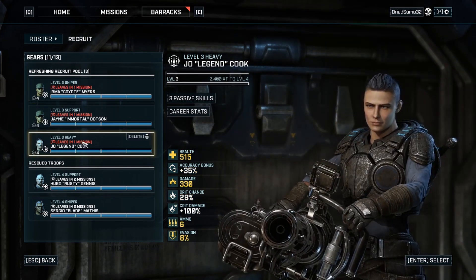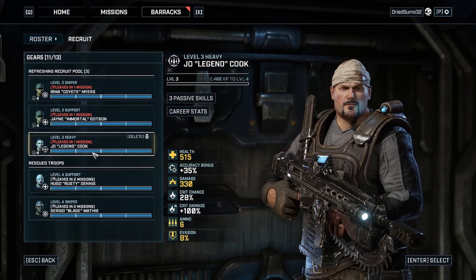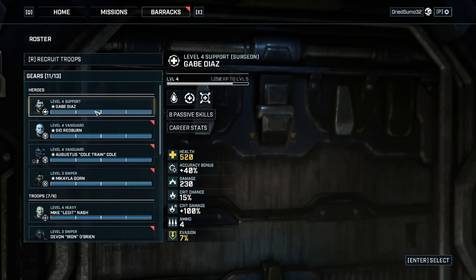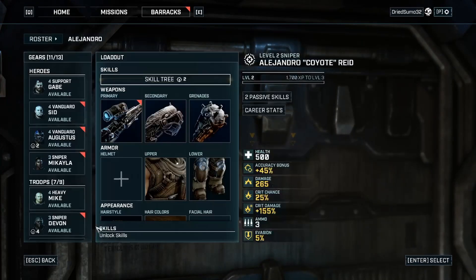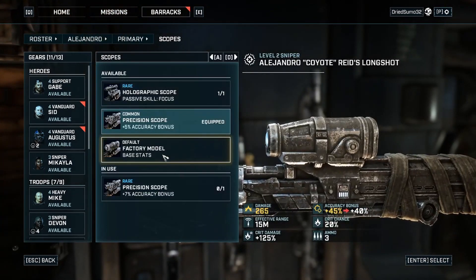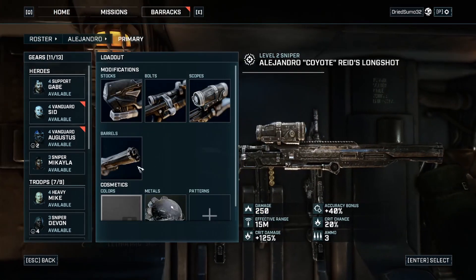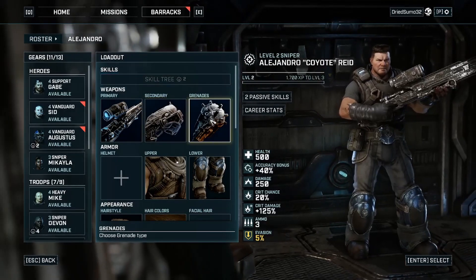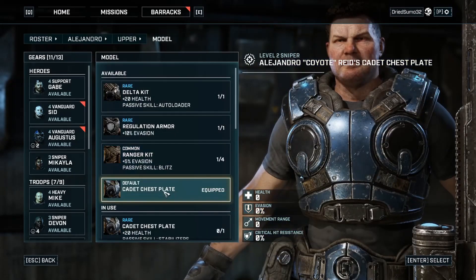Level three, level three, and level three. We do need this heavy because we have a level one heavy right now. I'd also like to get this level four support — we can actually take them right now. Sniper is level three, level three sniper — we want to take that level four sniper, so we're going to take Iron. We can take his stuff off and get rid of him — he's only level two. I didn't realize you can change secondary weapons out to add different benefits — I have to keep that in mind.